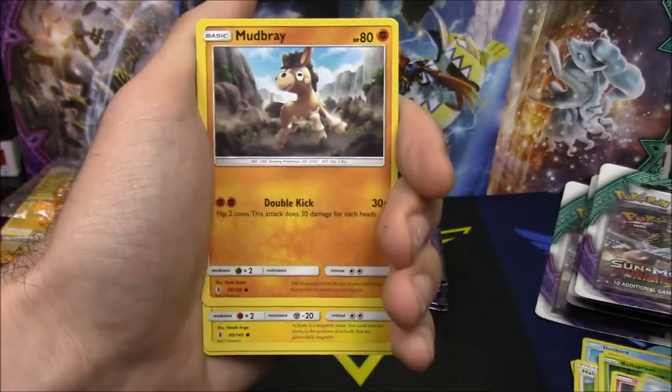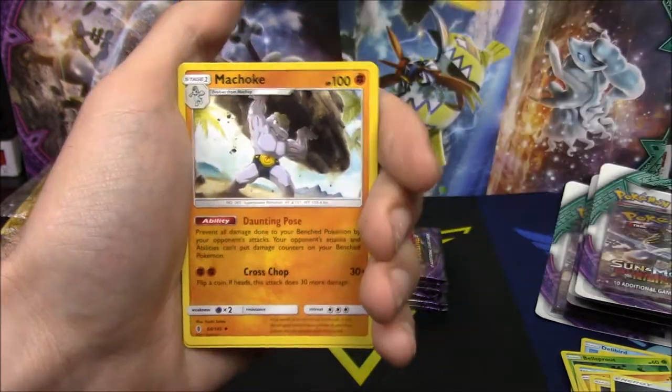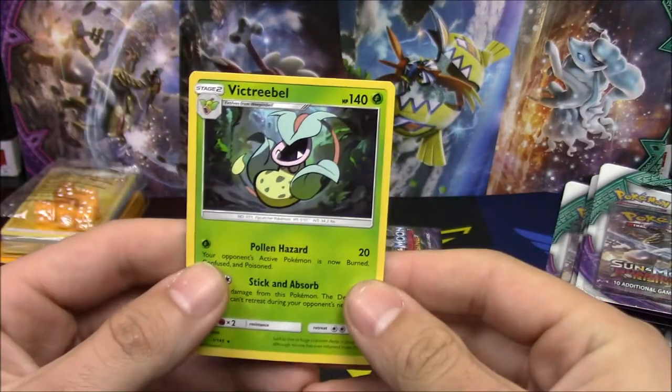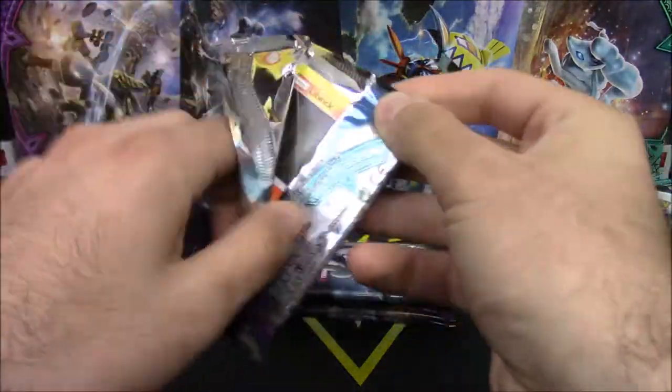Second pack: Bellsprout, Cottonee, Alolan Sandshrew, Mudbray, Alolan Geodude, Darkness Energy, Lyscore, Machoke, Altar of the Moon, Gothita, and a Victory Bell — non-holo rare. Can we continue the streak? Well, I guess that wasn't much of a streak, but still.